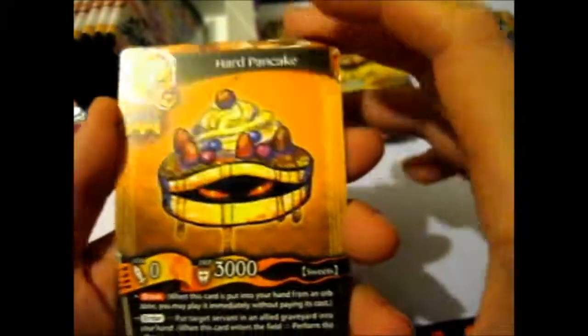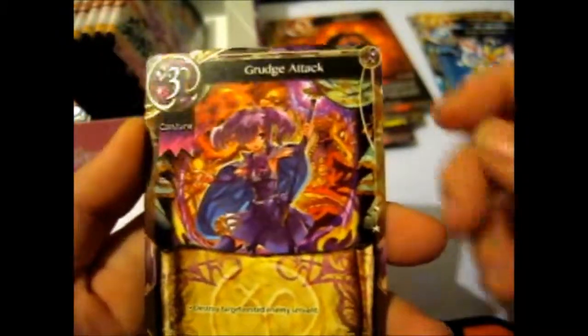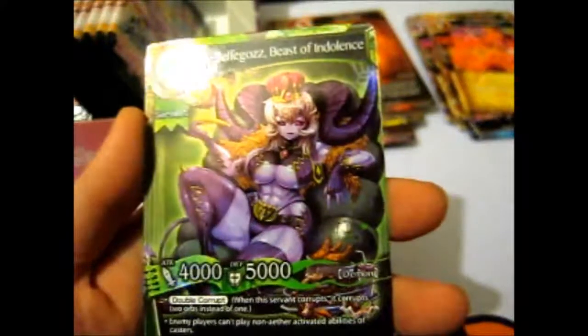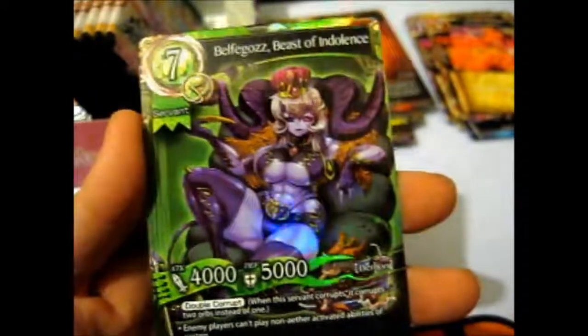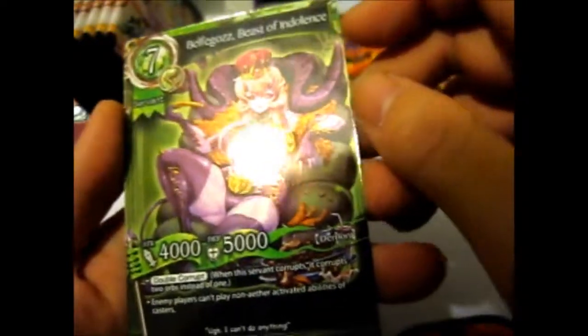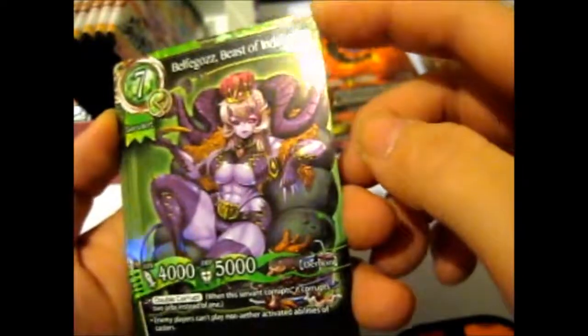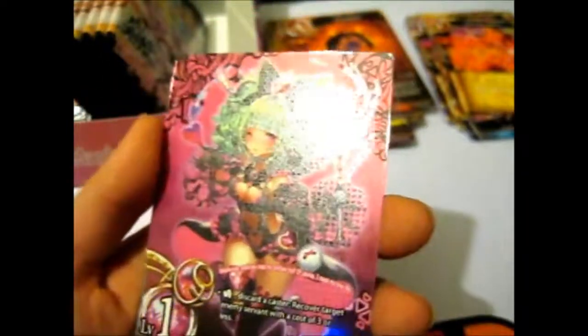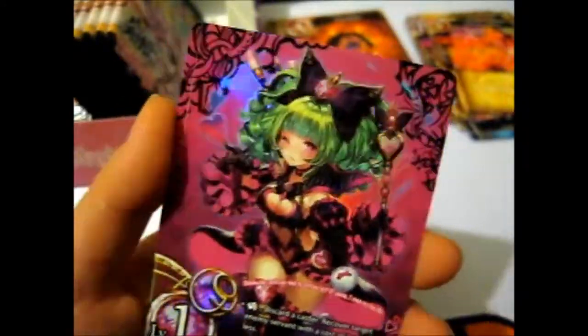Bouncing Perfume - so this is a makeup one. Greedy Vase, Hard Pancake - ooh, wouldn't want to eat that. Firewheel, Grunge Attack, Demonic Hellfire. Bell the Gods, Beast of Indolence. That was also rare. Ooh, this is super rare! You can see it's slightly a different texture on the top on the actual person, normal holo there. It's very pretty.